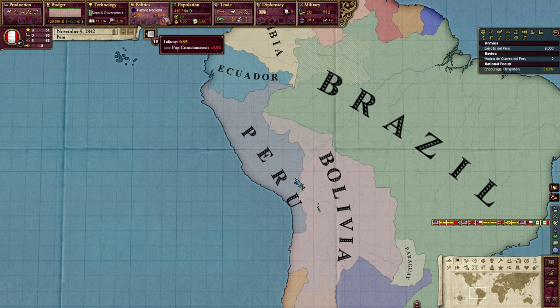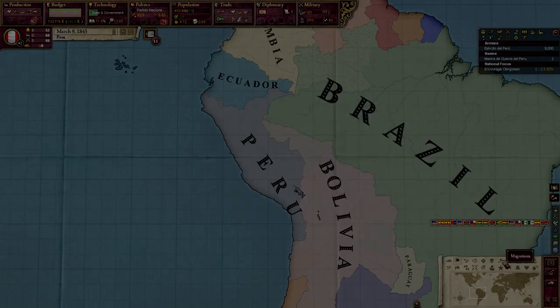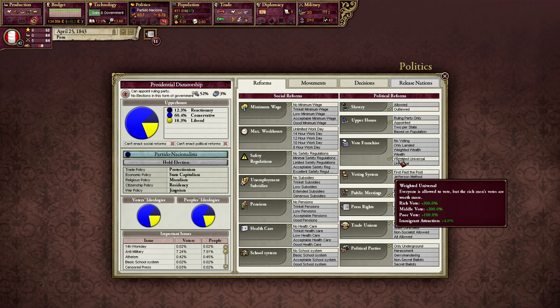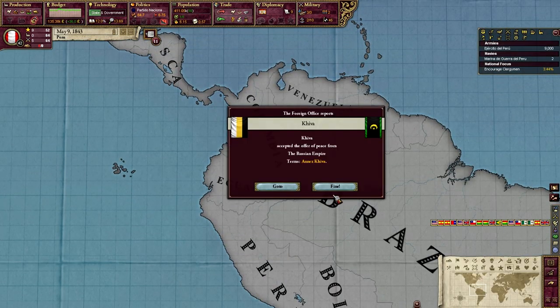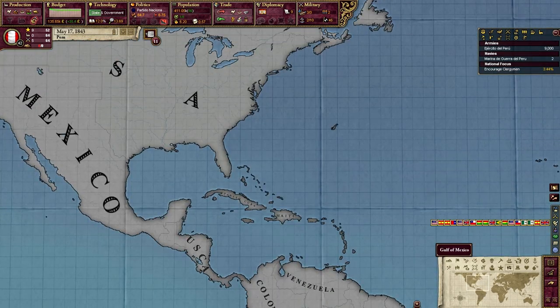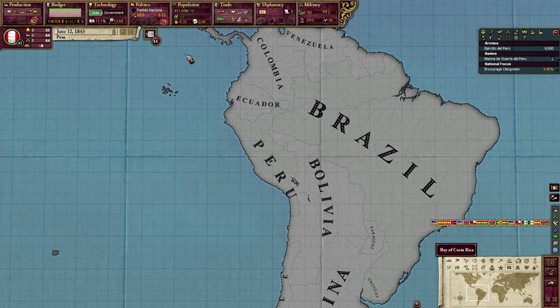While we conduct this war, our infamy is also dropping, so by the time the war is over, we'll have plenty of infamy to do other things in South America. We're only at plus four percent immigrant attraction, but already we're starting to get some immigrants — we are effectively in the top five for immigration in the new world just by passing a few reforms. We're going to pass a lot more reforms and see how this goes up. Realize that in the early game immigration is very low, but the quicker we get there, the more we'll get over the course of the game.